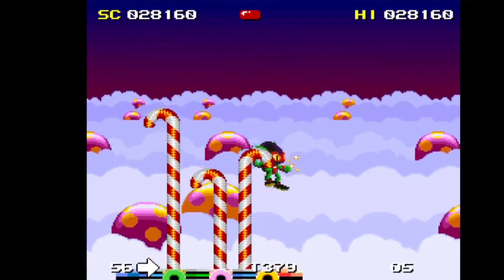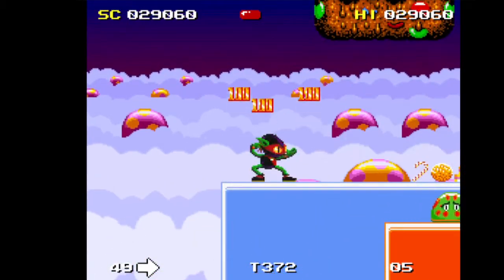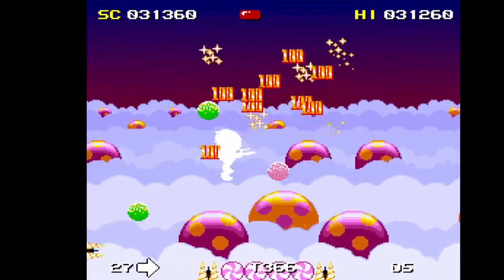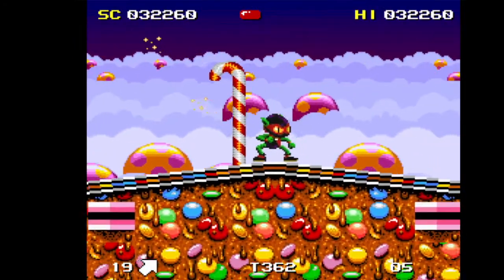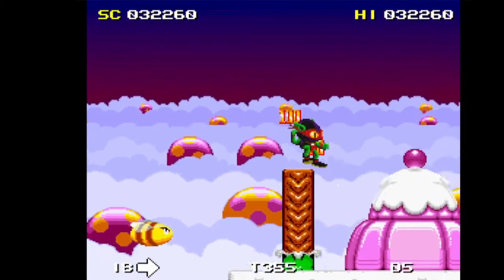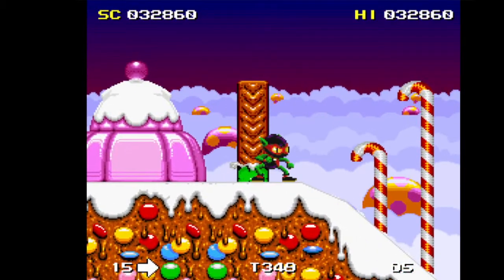I'm running out of health. I really don't like the default controls. I would have preferred it if they had the B button for jump and something else for fire. Having B for fire and Y for jump doesn't really work too well.